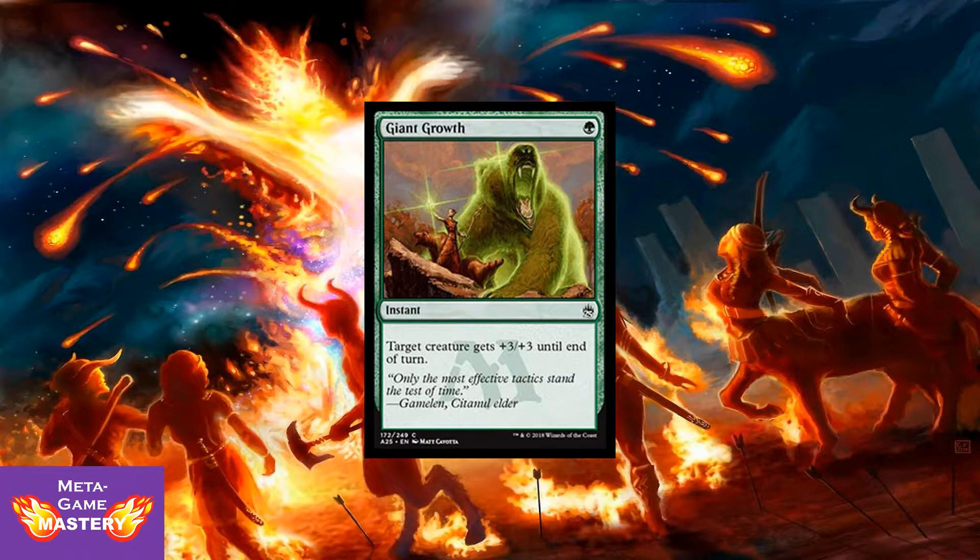Giant Growth is the classic green common. It's 1 green, instant — target creature gets +3/+3 until end of turn. Very powerful combat trick. I'm really looking forward to running this card in limited.